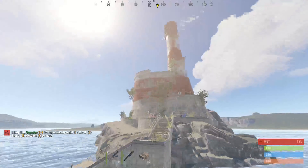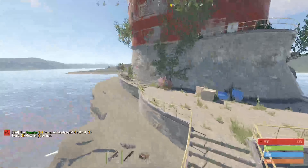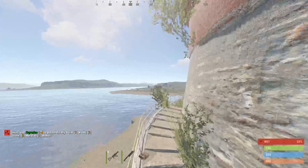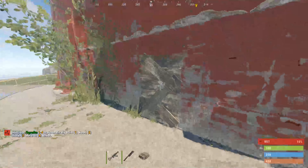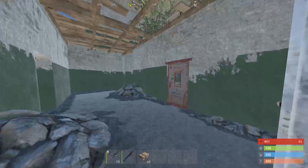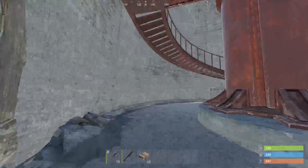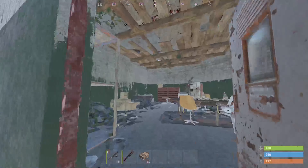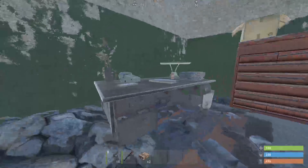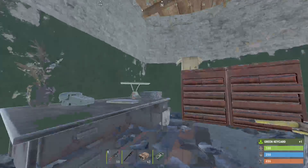First up we have a lighthouse. This one's quite straightforward — you just have to swim up to it and run up these stairs along the side. If you're the first person here the door will be barricaded, but you just have to break it down. On the left there's another barricaded door with a barrel you can farm on the other side. On the right hand side is the metal door — there will be a little crate to loot and on the desk there will be a green card.